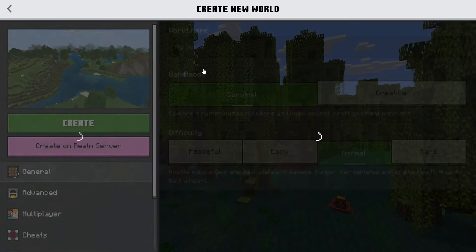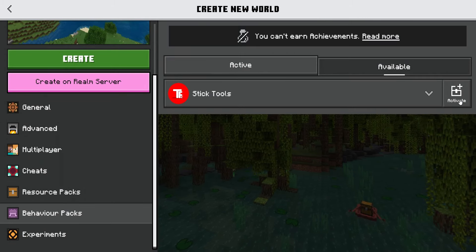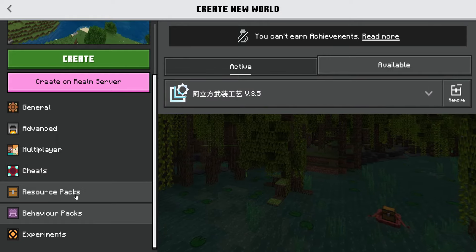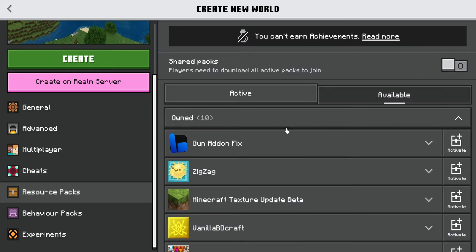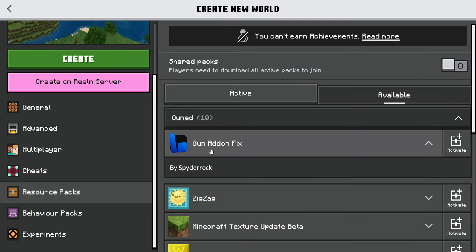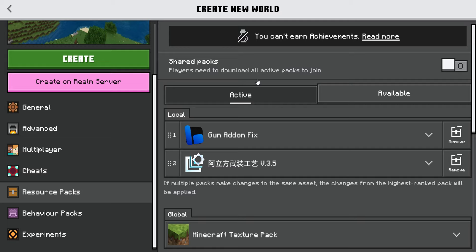If you're checking this out for the first time, go to Play, Create New World, then scroll down to your behavior packs and activate this one. Double check it's in the active section, then head over to resource packs — it should automatically enable. You're also going to need the second download called Gun Add-On Fix created by Spider Rock. Huge shoutout to him because this wouldn't work without this pack.